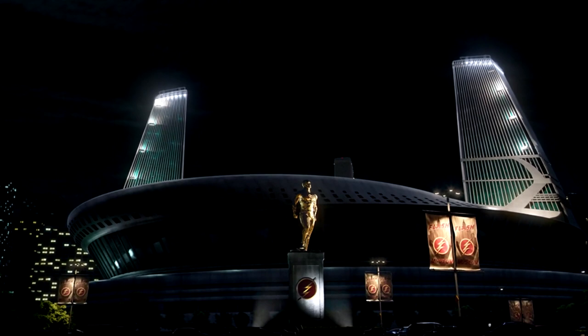In episode 3 of season 5, 'The Death of Vibe,' at the beginning there's a flash-forward to young Nora in the Flash Museum. But before it goes into the Flash Museum, there's a shot of STAR Labs with a golden statue of the Flash on it — a very cool statue. Unfortunately it's all CGI, but fortunately since it's all CGI, whatever is there is there on purpose.